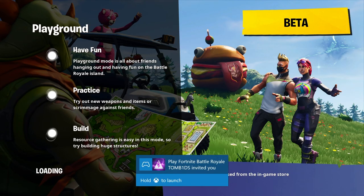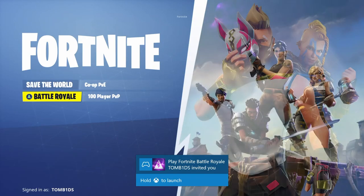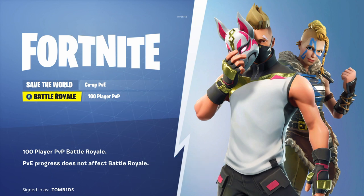There we go, so now you've invited yourself to the game. Chill out for a bit. What you're going to have to do is press the Battle Royale mode — when it goes to the loading screen, you're going to have to go and join your party.